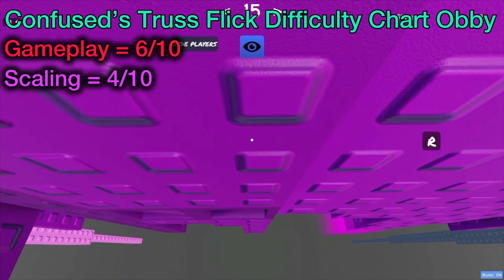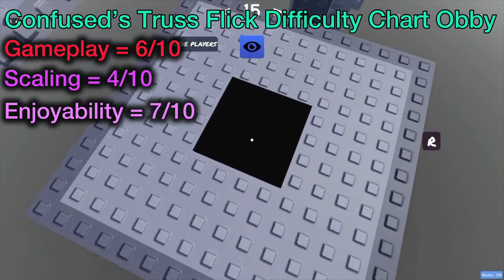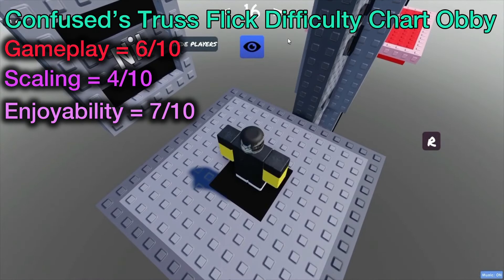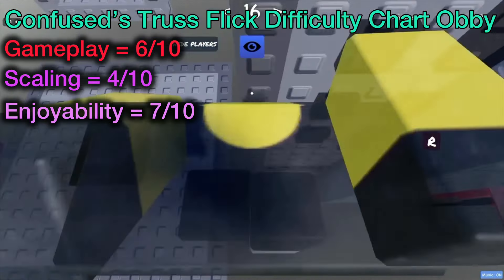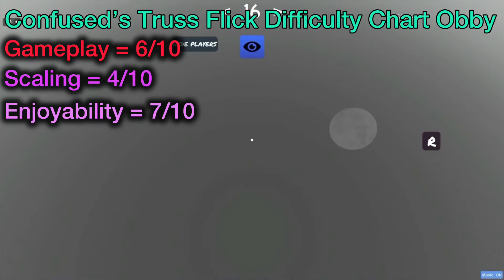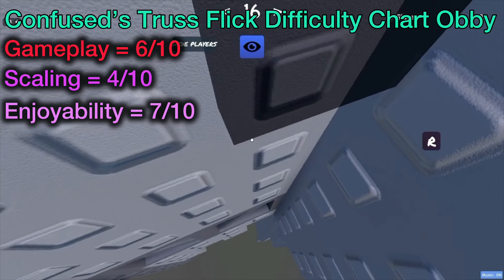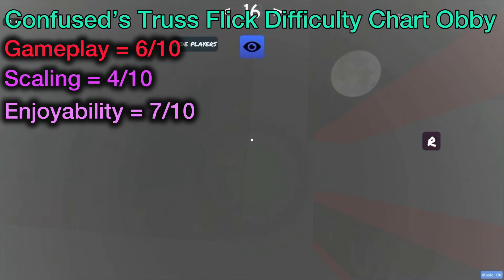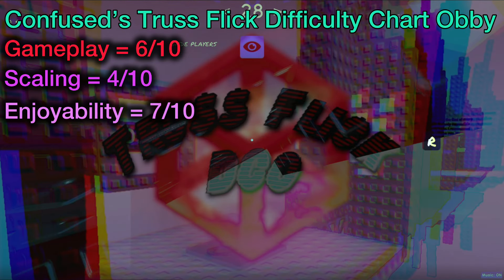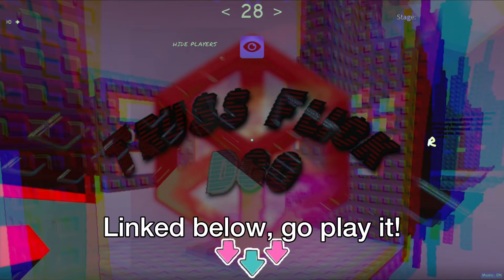Despite this, I find it quite enjoyable. Personally, I'll give it a 7 out of 10 in enjoyment — it's not higher due to the flaws previously discussed. However, it is also reduced because the music is not working; similarly to the last difficulty chart obby, which is also old, the music zones are broken and the silence makes the experience too quiet. It's always fun to play these shorter obbys though. Confused Truss Flick Difficulty Chart Obby gets a total of 19 out of 30, which is the lowest score but does not mean it's bad. It's linked below so you can play it and try to beat me.